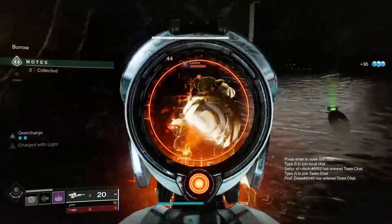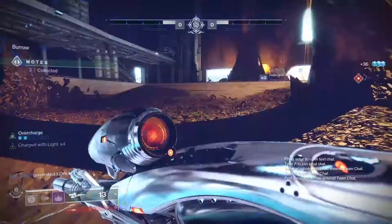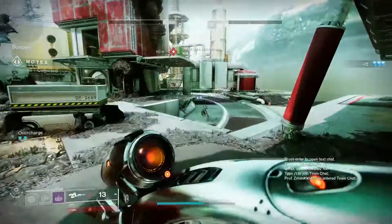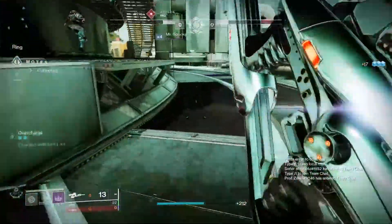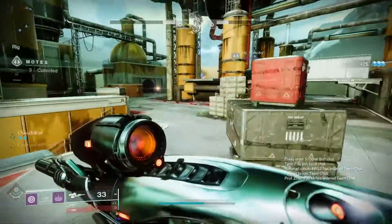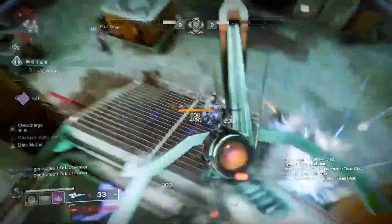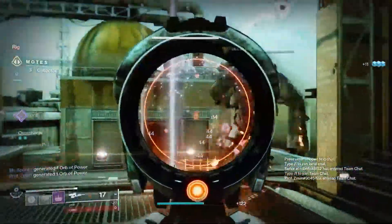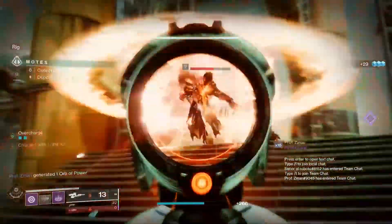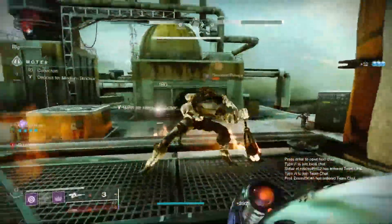Well, that didn't do what I thought it would. That's another reason why I hate the Scorn — the lurkers have shields that just block against everything for some dumb reason. The good news is my Handheld Supernova is on a pretty short cooldown. All Discipline build for the win — well, almost all Discipline. It's like a mix between Discipline and Recovery, because you kinda want Recovery on a Warlock anyway.